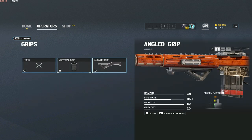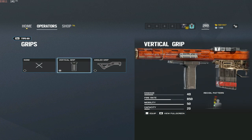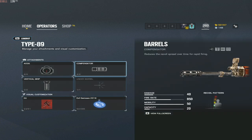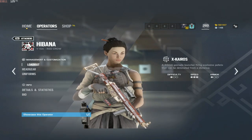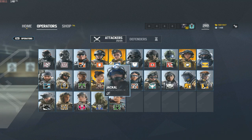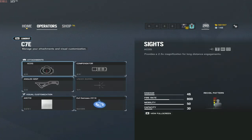For Hibana, I'd recommend the compensator — make sure you put compensator on the Type 89. I've been switching between vertical and angled grip; I like angled when I'm being aggressive, but for the most part I'd prefer vertical because you can open up a wall and then hold the angle you've just created.